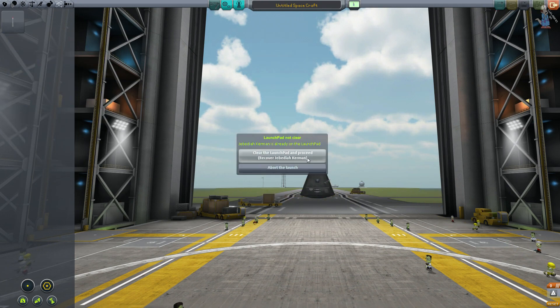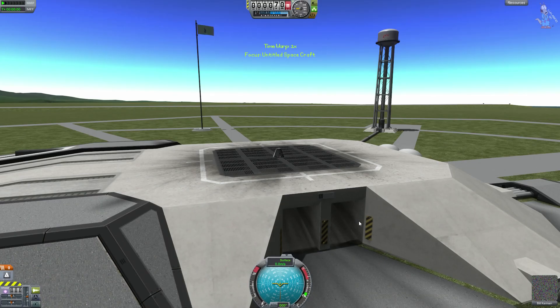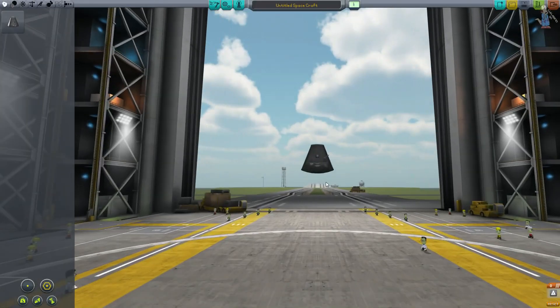Jebediah to nedokáže — ani převrátit svou raketu. Musím vyslat jinou raketu. Uděláme asi tohleto a připevníme anténu. Jebediah, jedeš domů. Aha, počkat — to je další experiment, tím pádem máme další věci. Výborně, done. Jebediah přišel dovnitř, takže už nepotřebujeme startovat. Zpátky do Vehicle Assembly Building.